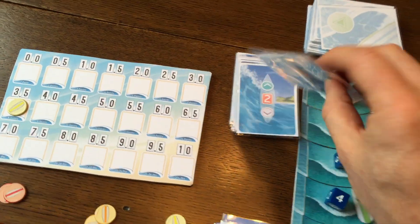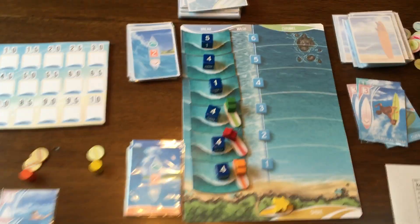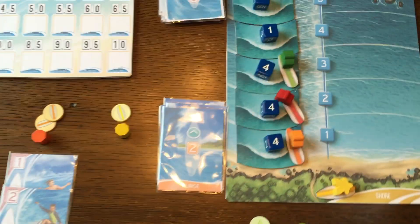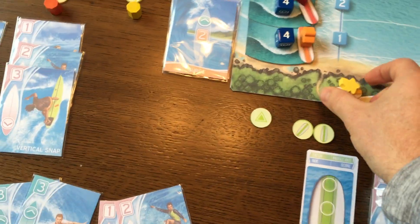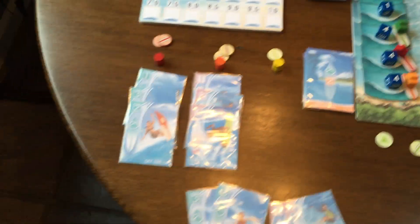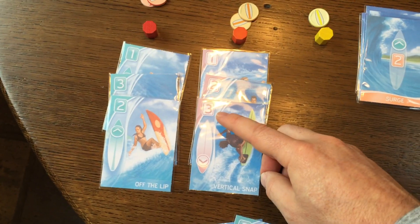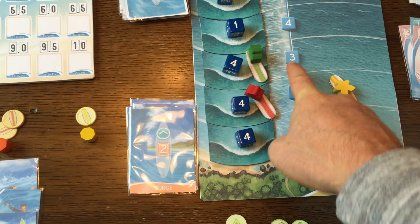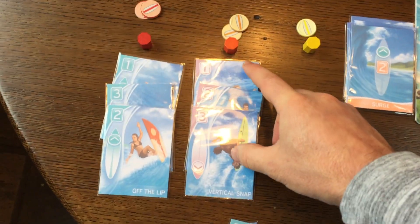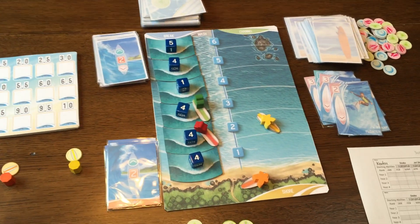We're going to see what the wave does — it pushes us forward two spaces, so we would have been okay, but we're scoring points. One, two. We're going to score for our AI — you can see the AI is pretty much just flipping cards over and moving their little meeples around, pretty simple. Yellow's going to paddle back out to two and wait there. Orange has ridden in — we're going to score orange. He gets a six, then he gets two for riding to shore. Since the dice didn't match the three where he caught it, it doesn't have any extra bonus points. So he scores an eight-point wave also — also a 3.5.